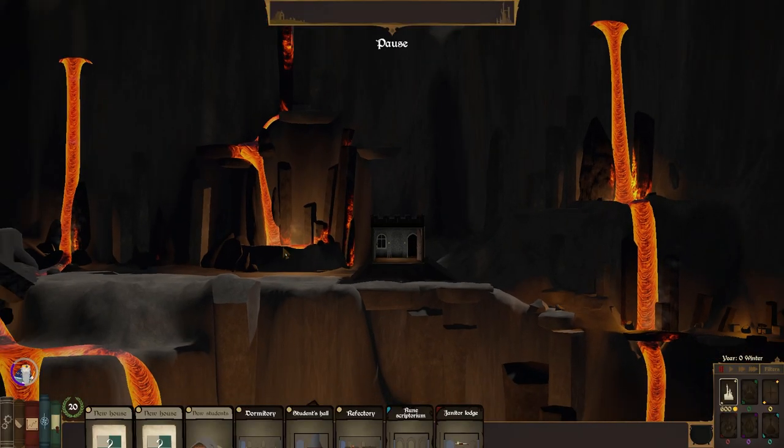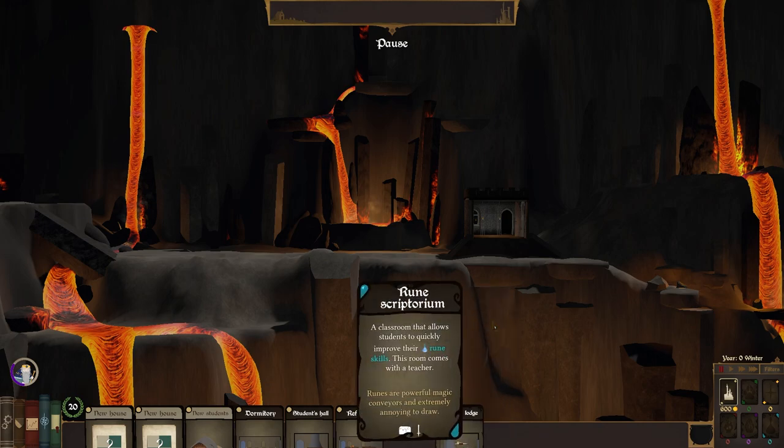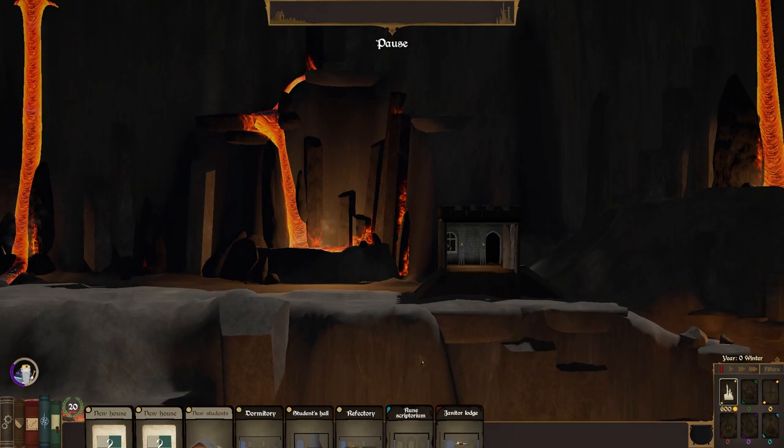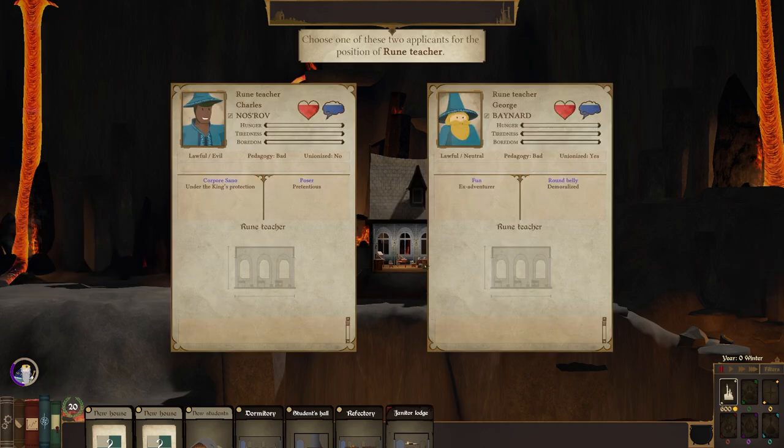Before we begin, let's decide where we're placing all of our rooms. We've got the Jandus' Lodge, the Rune Scriptorum. We want this to be on the lowest level, definitely.